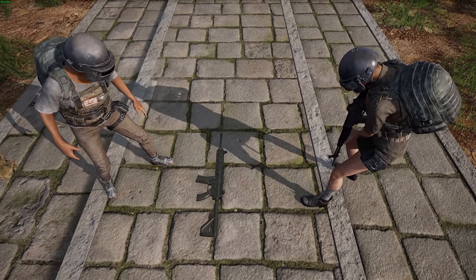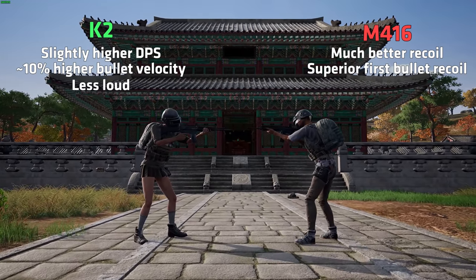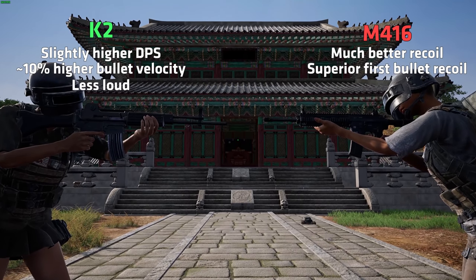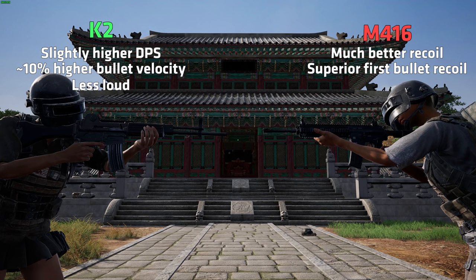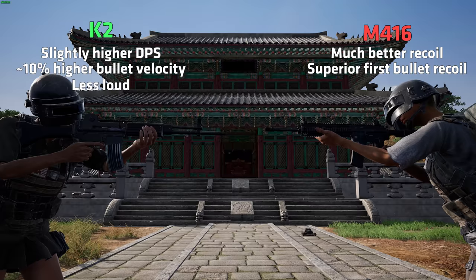So where does that leave us? The K2 has a higher DPS, but only very slightly, and that will rarely make a difference. The faster bullet velocity is nice, but as this is an assault rifle, this will matter less since most of your encounters will be in close to mid-range. The recoil is much better for the M4, and the K2 has atrocious first bullet performance, causing the gun to jump much higher than the M4. The more quiet weapon sound of the K2 is also pretty cool, but you'll still be heard hundreds of meters away with both weapons, and I don't really see this difference making a significant impact on your game.